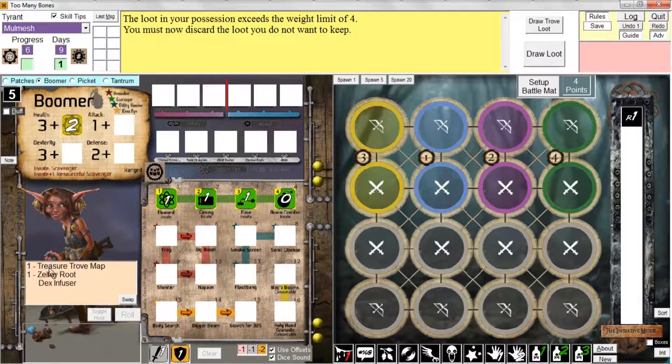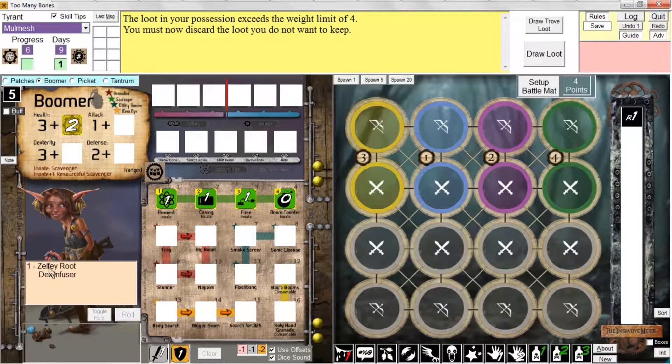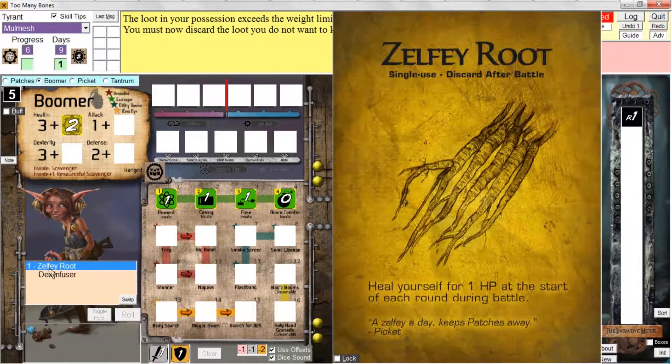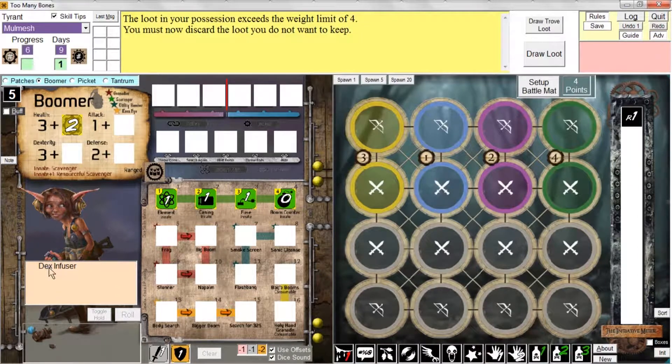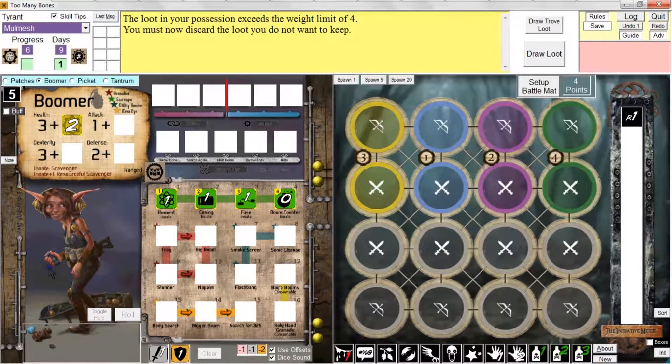You can get the same result by right-clicking a loot card. If I right-click the treasure trove map, it will just be discarded. I can right-click the Zelfie root card — that's discarded. And similarly, DEX infuser, even though it's permanent, I can right-click it and discard it.